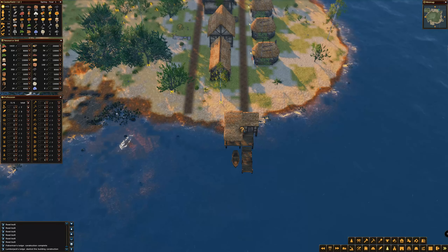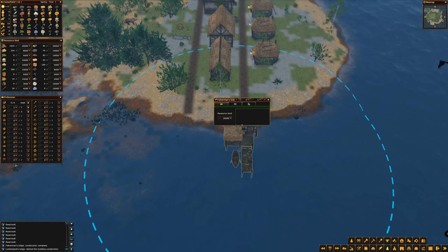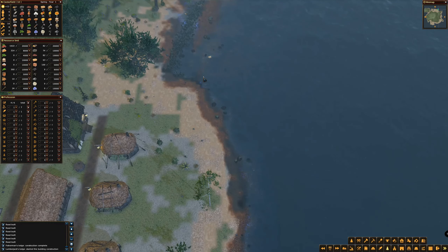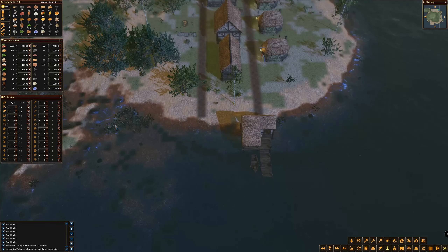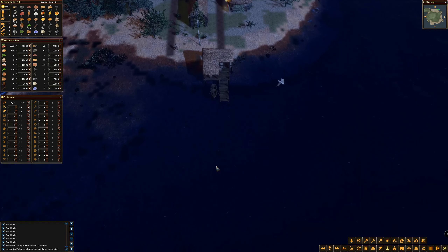The fisherman's lodge has a question mark because no one's assigned to it. I'm going to assign one person as the fisherman. You can have up to three people working in there but I'm deliberately reducing that down to one. The idea is that at some point I'll build another fisherman's lodge, and if I've got three lodges I don't want all three fishermen going to the same spot. I'd rather have one at each so we don't deplete the fishing stock straight away — if you over-fish in an area you're going to run out of fish.